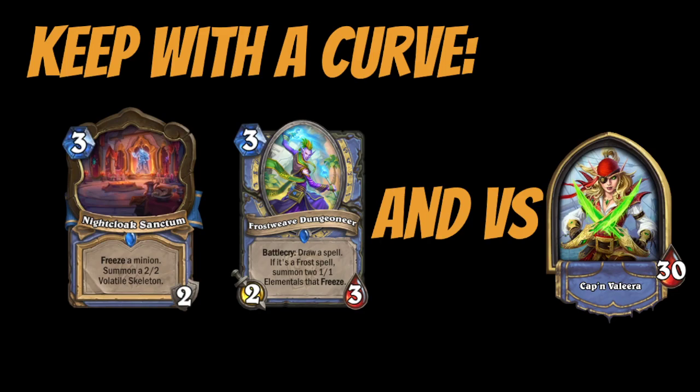Dungeoneer and Sanctum are cards I really like against Rogue, or if you're going first and already have a curve. If your hand is Arcane Worm and Snowflurry, keeping a three drop guarantees you can use your mana on turn three. Against Rogue, these are strong for their freezing effects. Dungeoneer is great because connecting to face with a 1/1 can prevent your opponent from getting a good Jocka off. Sanctum is really good because of the nerf to the Rogue Location — minions no longer have stealth, so you can punish their big burst turn and prevent massive damage.